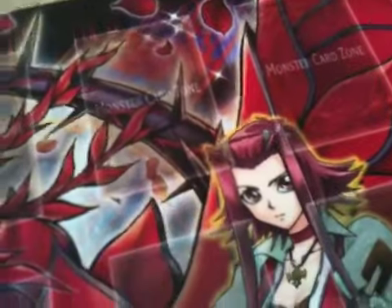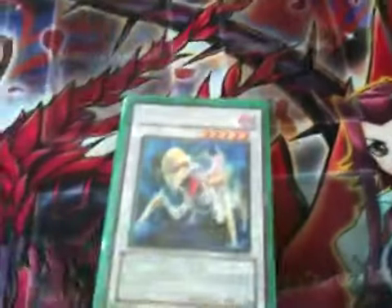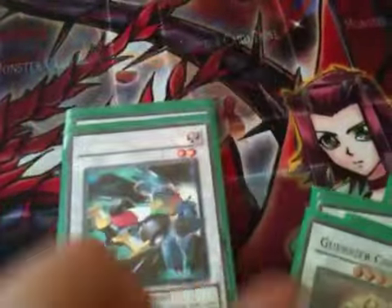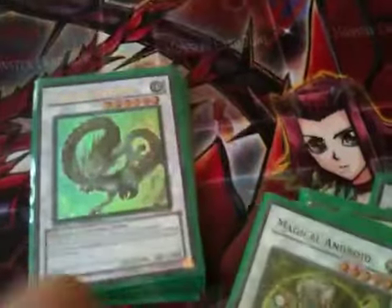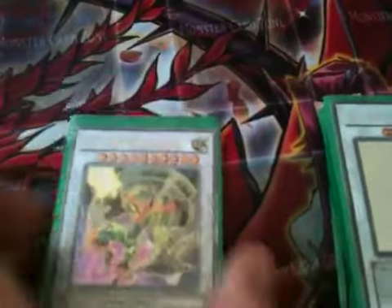Now for the extra deck. We have one copy of Ally of Justice Catastor, one Armory Arm, one Black Rose Dragon, one Brionac, one Colossal Fighter, one Formula Synchron — I am looking to try and put a second in here, just because I can make level 2 quite easily in this deck. One Magical Android, one Barkion, one Scrap Archfiend, one Scrap Dragon, one Stardust Dragon. Now onto the TG Synchrons, because these are a bit different.